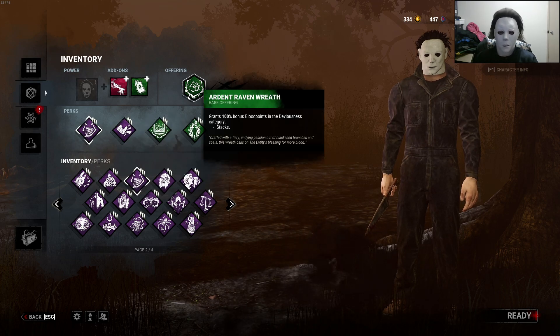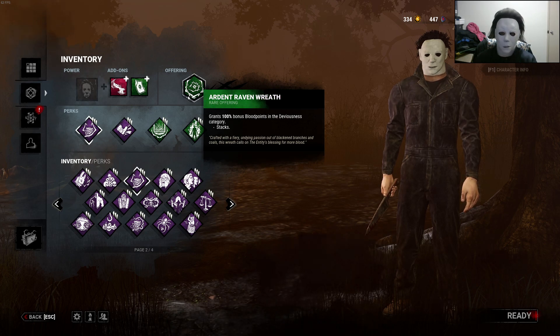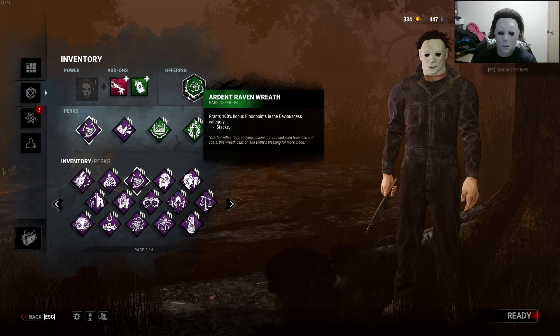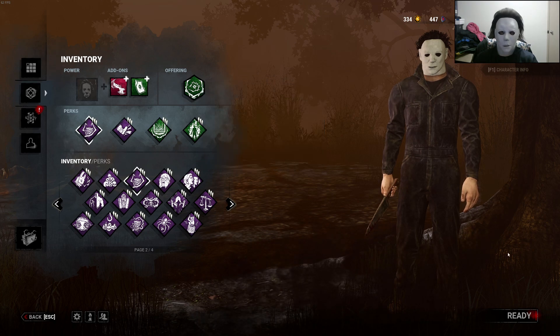And we're using the Ardent Raven Reed, because this build is gonna be focused mainly around Michael's power. You get a lot of points when you reach level 3, and I think you get deviousness points when you hit people in Evil Within 3, so we'll be using that. Anyway, we'll see how we go with the Unstoppable Myers build.